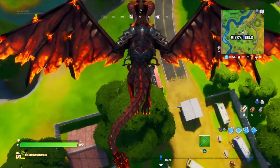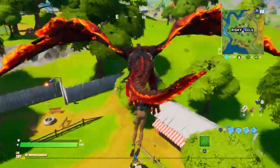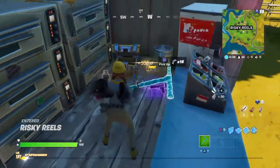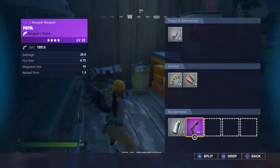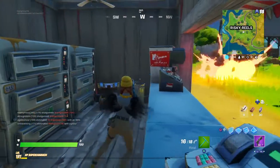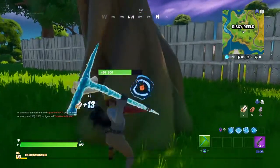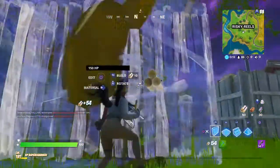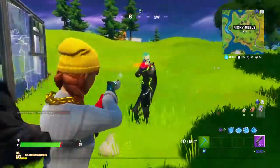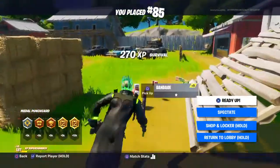This is basically the only thing left of the old map, other than Pleasant, South Dean, and Retail. I'm landing over here — voice crack alert. Okay, well I guess we're ending it off with no kill. That sucks. Purple pistols are honestly very good in this game, but not against a shotgun — a shotgun's gonna win against a pistol.